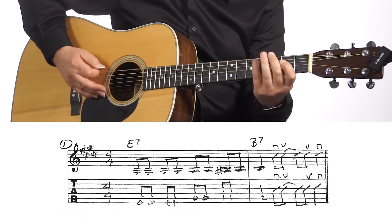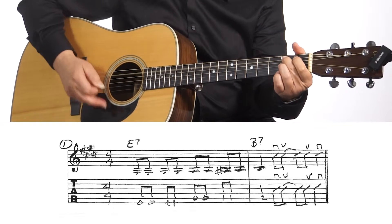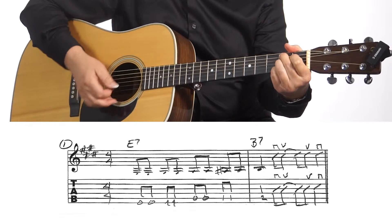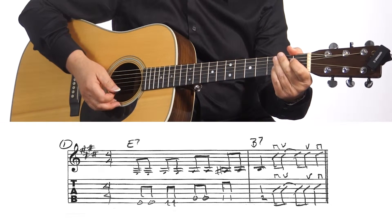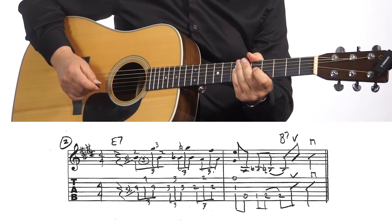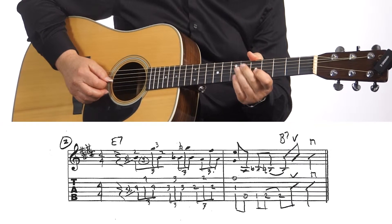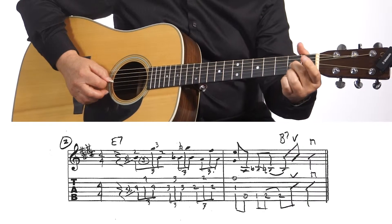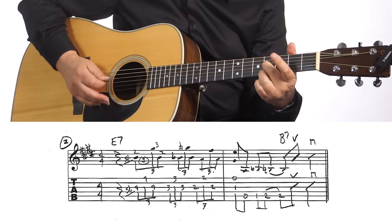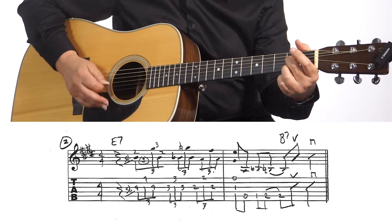I'm using a pick to play it. Notice the strumming pattern: down, up, up, down on the B7. Now for example number two, you come in on the second beat with a slide up to a B note. If you're using a pick, you can play those triplets: down, up, down — down, up, down — down, up, down.